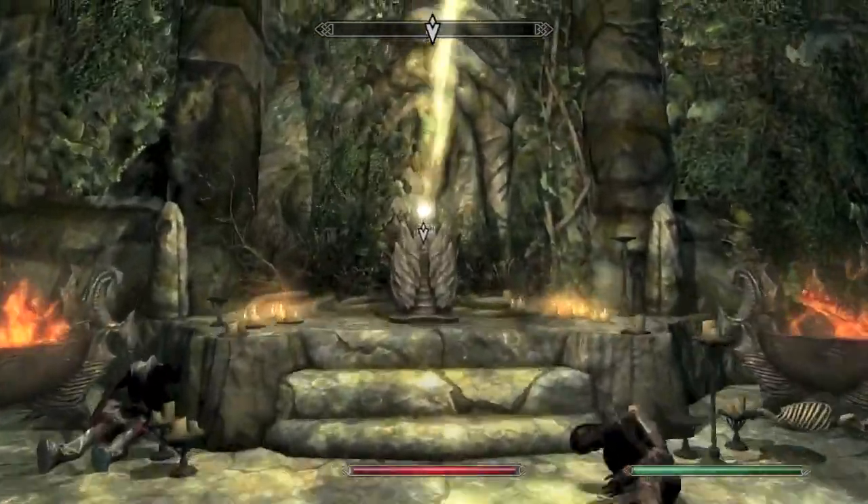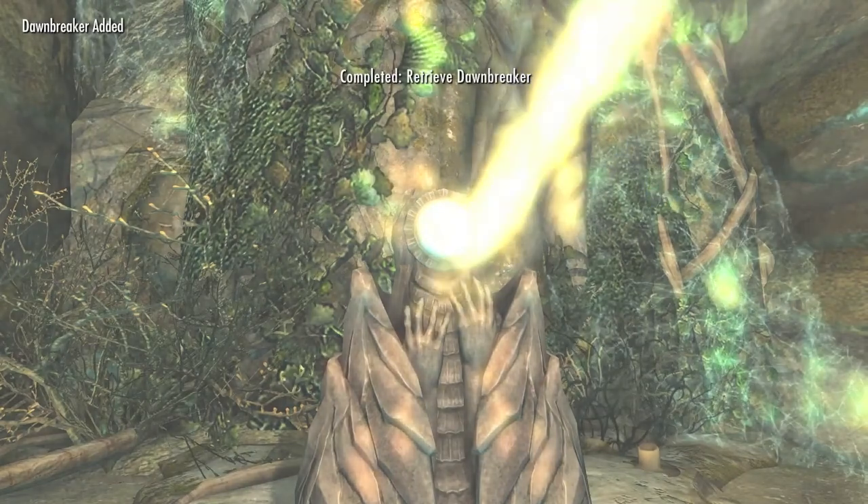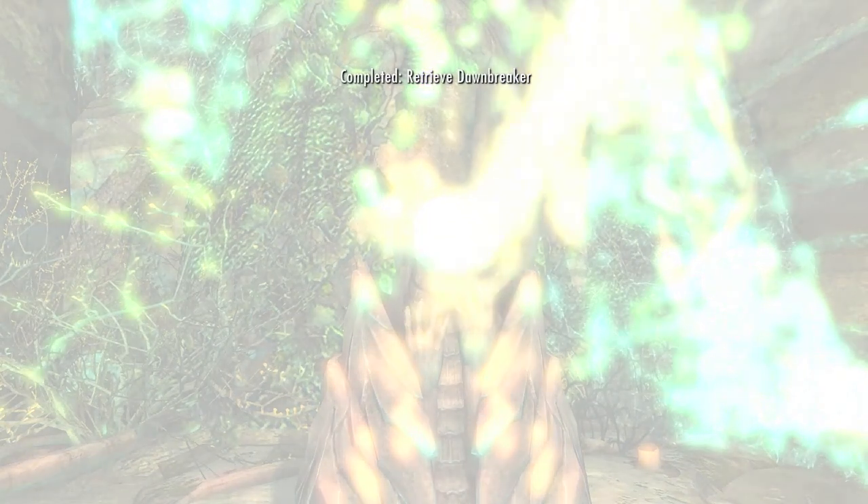There are a ton of bodies in here, so make sure to loot all of them. Once you loot all the bodies, activate the pedestal — you will get Dawnbreaker added, and then Merida will bring you back out to the sky above the temple.